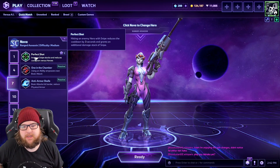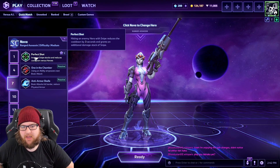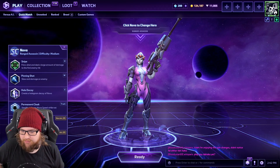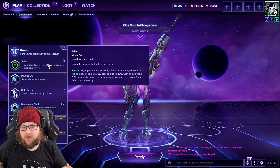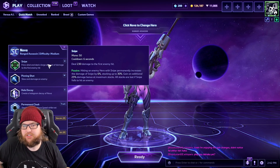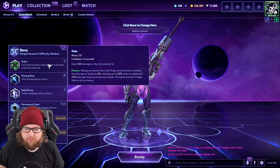Perfect Shot: hitting an enemy hero with Snipe reduces the cooldown by three seconds and grants an additional damage stack of Snipe. So if you haven't been following Nova, Snipe is her trait now. When she hits someone with a Snipe, it increases the damage of Snipe until she misses. So being accurate with your Q is really, really important.